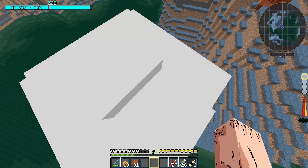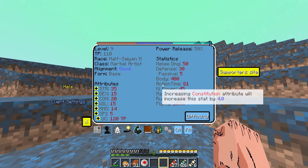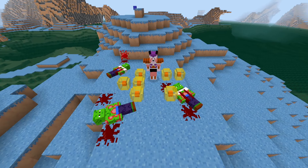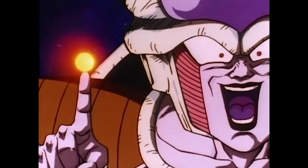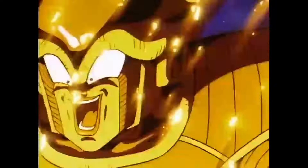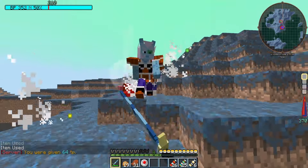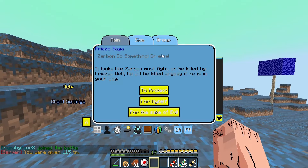Now I head to Planet Namek, where I hunt some dinosaurs, but more importantly it's the location of the next story arc. Lord Frieza, Emperor of the Known Universe, has come to Namek to gather the seven Dragonballs and wish for immortality. If he succeeds, no mortal will be capable of stopping his reign of terror. I swiftly dispose of his weakest soldiers and his current main force, consisting of Kui, Dodoria, and Zarbon.